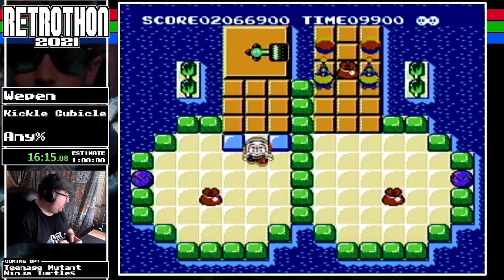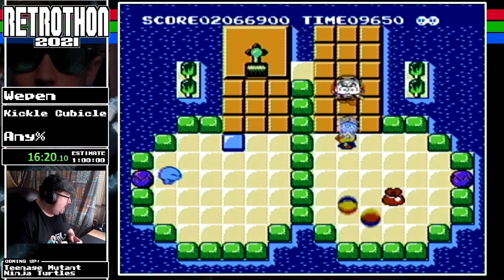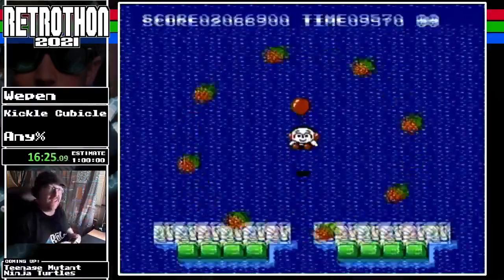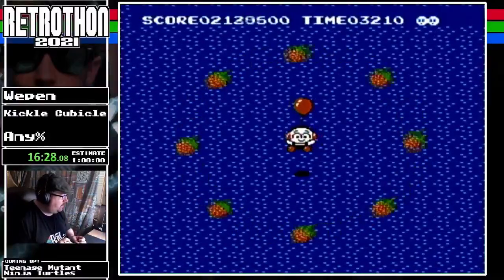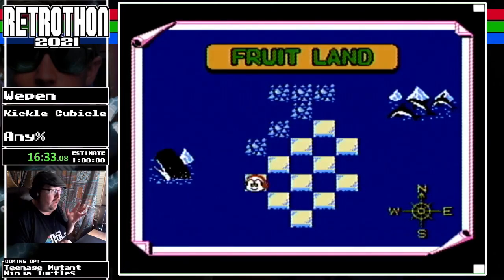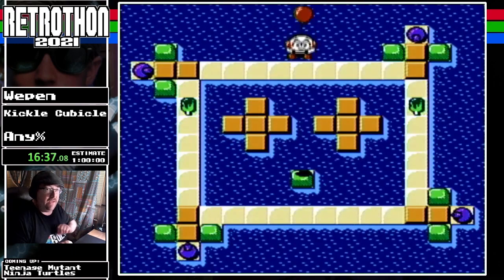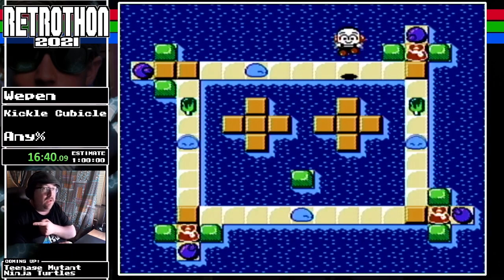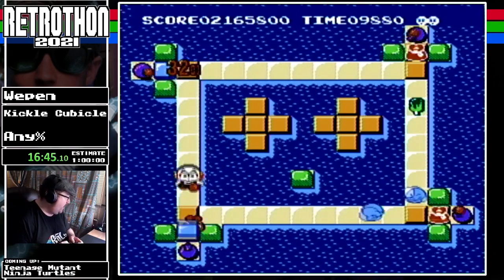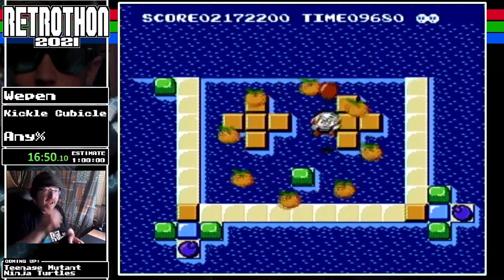Here we're introduced to another mechanic: the hammers. The hammers make the game a little more complicated and the hard puzzles really utilize them. Whatever direction they're pointing — if you hit an ice block against the hammer, it's going to shoot the block in that direction. As long as you keep that in mind, it makes the hammer puzzles much easier.